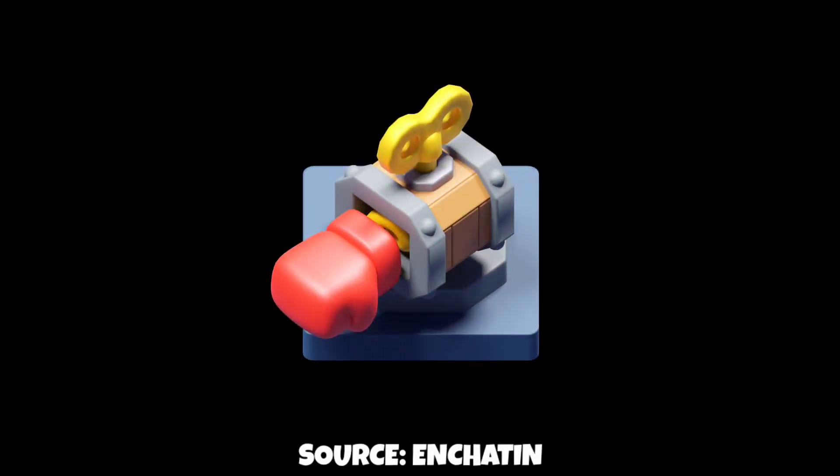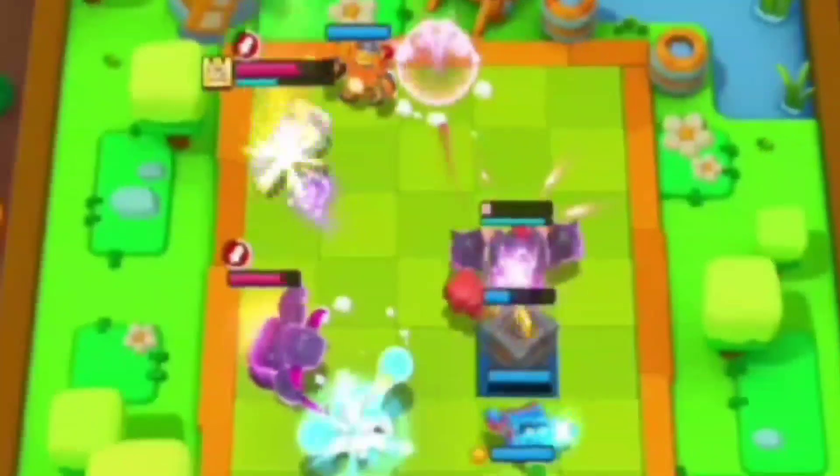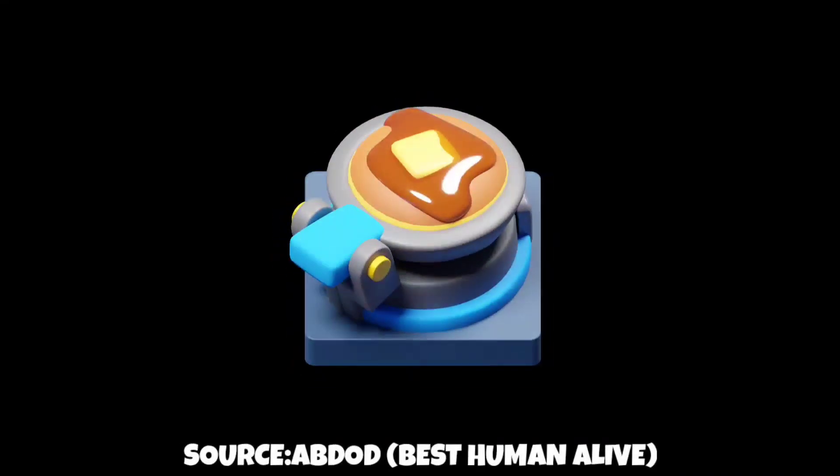Number five: Mucho Puncho. It has 22 hit points and needs two stars to activate. It pushes back the closest enemy to the farthest tile possible, if not blocked by other minis, and it activates every few seconds.